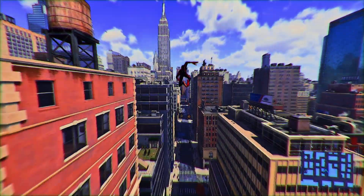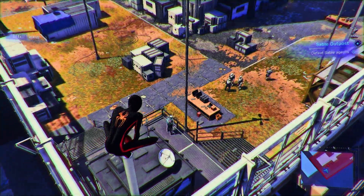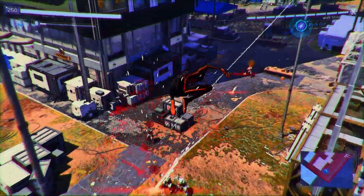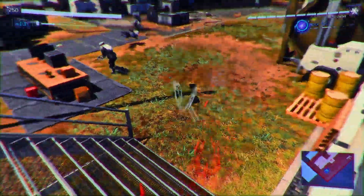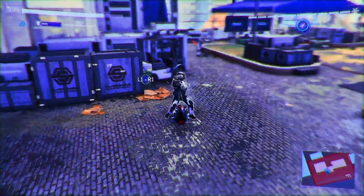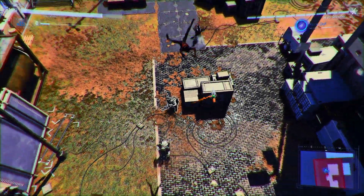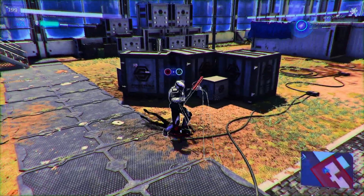We're just gonna start off with Miles and do some bases — just fight and I'll show you guys the new combat animations. We're heading to a Sable base. I also have an instant super recharge mod, the same one I've used in pretty much all videos where I'm using a suit power a lot, and we're gonna use that for the venom electric punches.